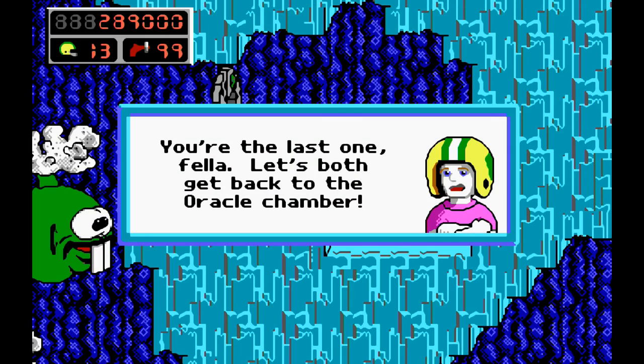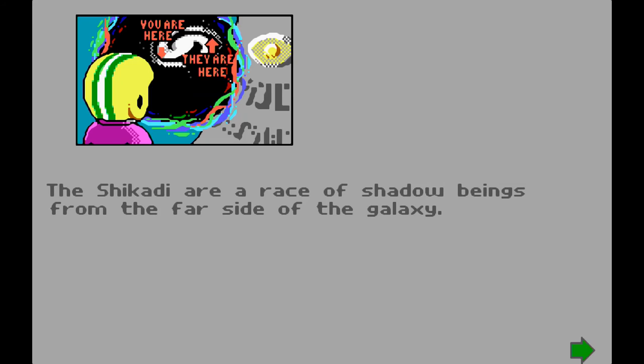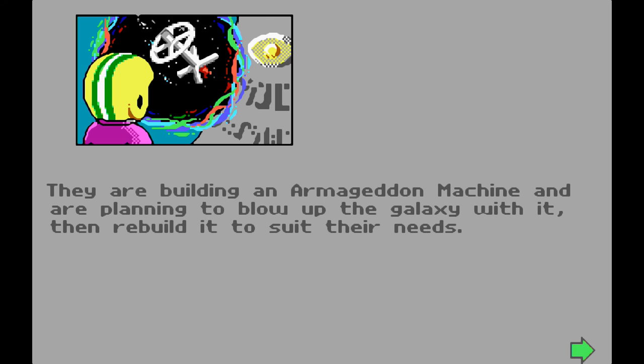With the last Gnosticine freed, Commander Keen can chalk up another victory. But before he can celebrate, the Oracle tells Commander Keen that the Shikadi are building a machine called the Armageddon Machine with the intent of blowing up the galaxy. How cliche.